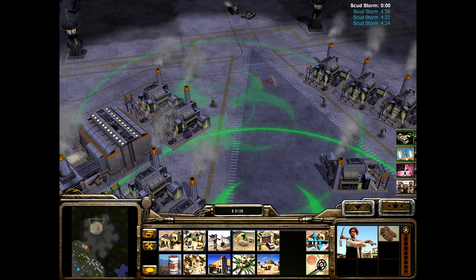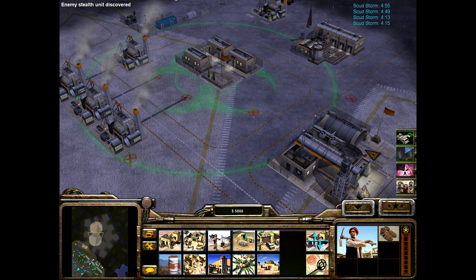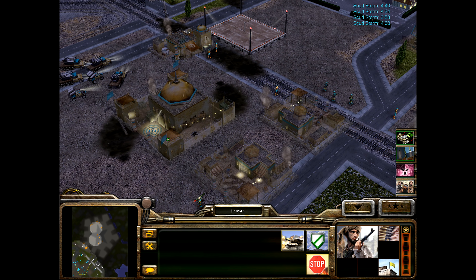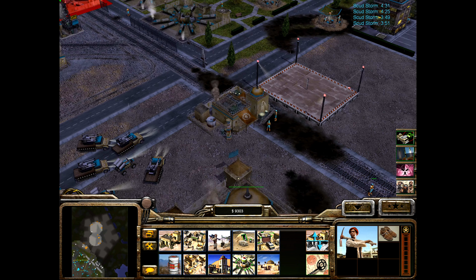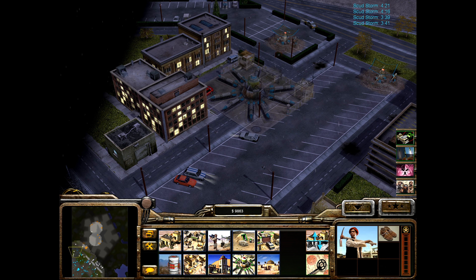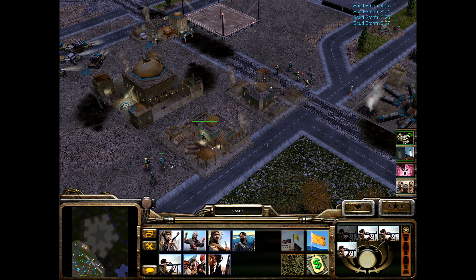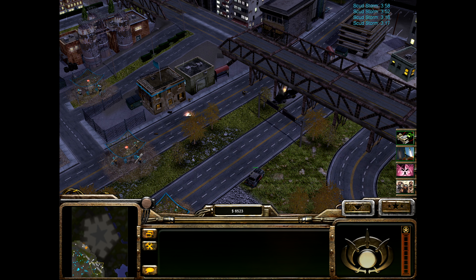We can quickly use these to slow them down and they'll be more or less in sync with our other scud storms. We have discovered an enemy Colonel Burton — we are on watch for the enemy. We'll give them a full garrison. Let's see if we can afford another scud storm — that should do it. With that garrison in there, I think the right flank will be more than secure.